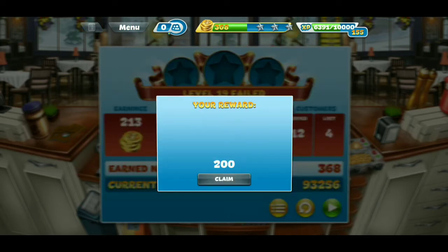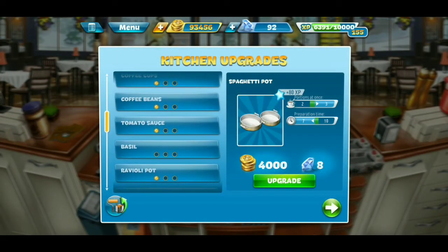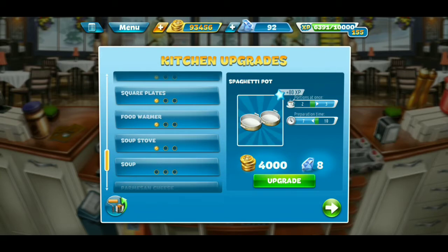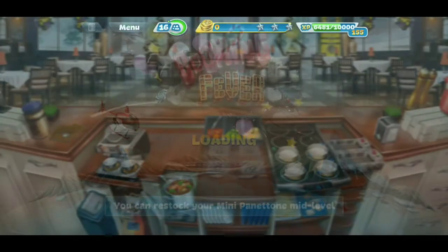Alright, guys. Now let's head over to our kitchen upgrades — I think we know what to upgrade. I have an inkling; it has something to do with soup. Let's go ahead and upgrade the soup stove so we can make two portions at the same time. Let's see if we can beat this level now.